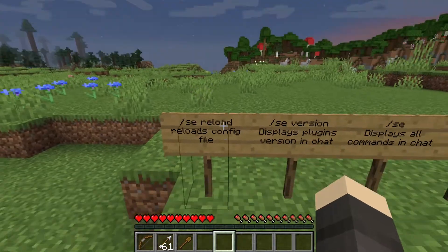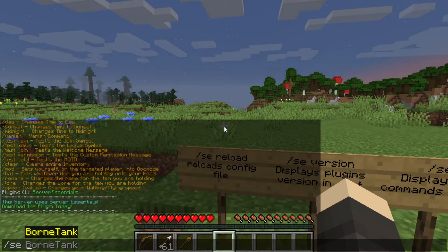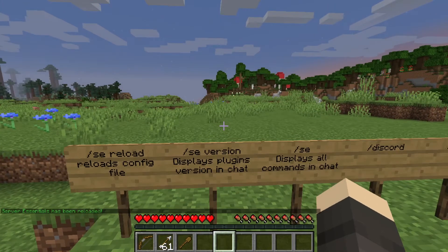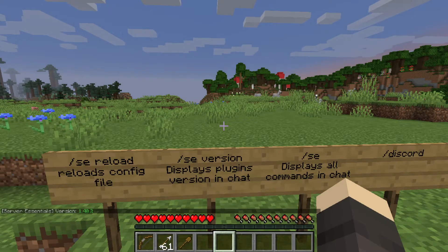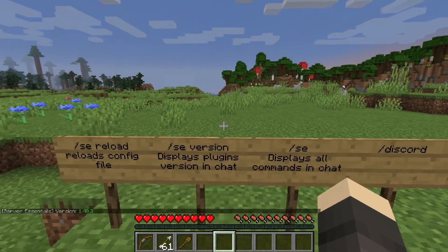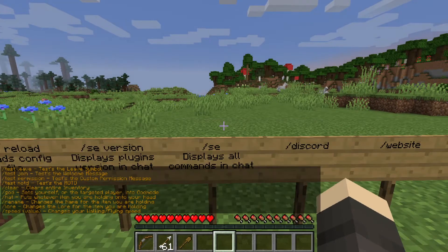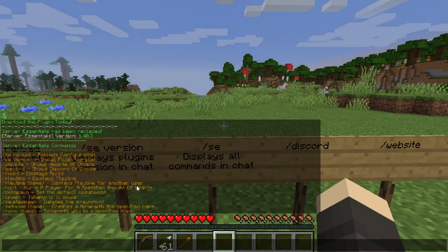Let's start with slash ac reload — it's going to reload the config file for the plugin, so you don't need to reload every plugin if you made some config file changes on the Server Essentials plugin. If I do slash ac version, it shows the version I'm using. If I do slash ac, it displays all the commands this plugin has in the chat.